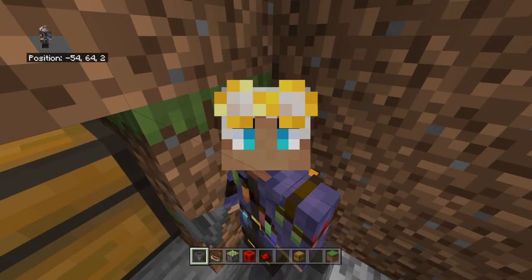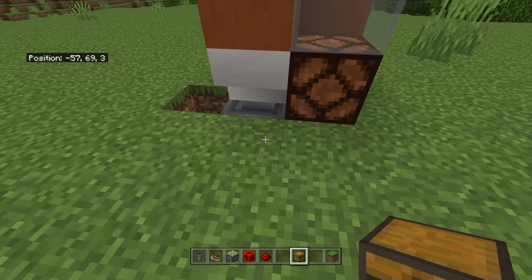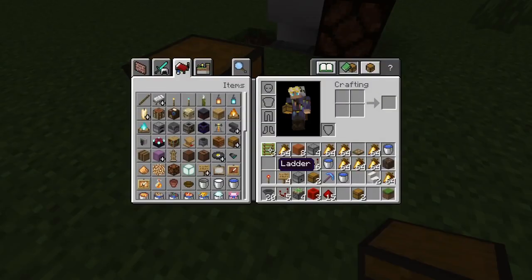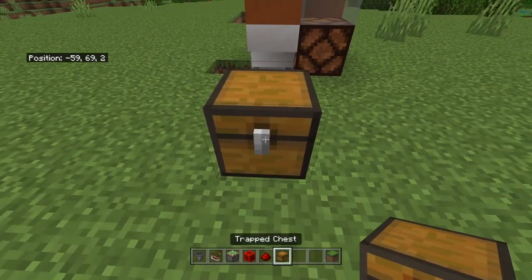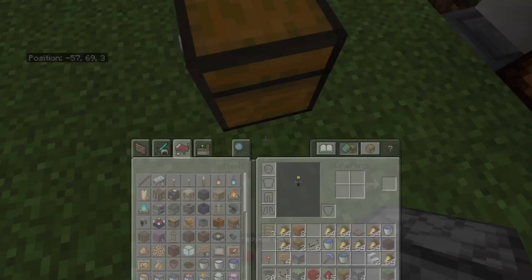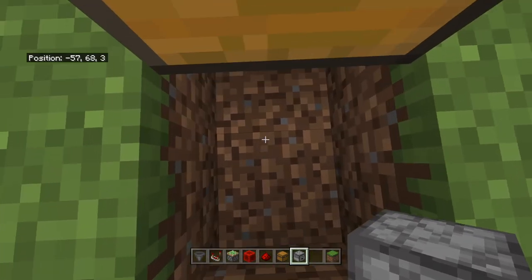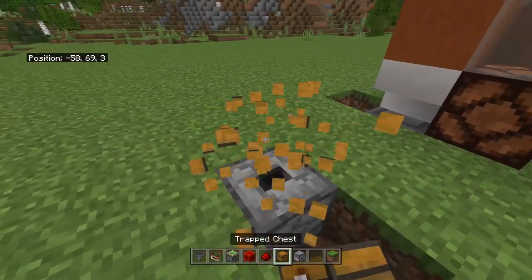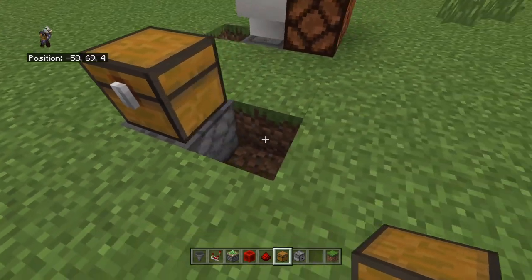Come back to the outside and count one, two blocks away. Place a trap chest there — make sure it is a trap chest and not a normal chest. Then get your dropper and place it facing up like so. If you break the chest you'll see the dropper mouth is here, dispensing up into the trap chest.